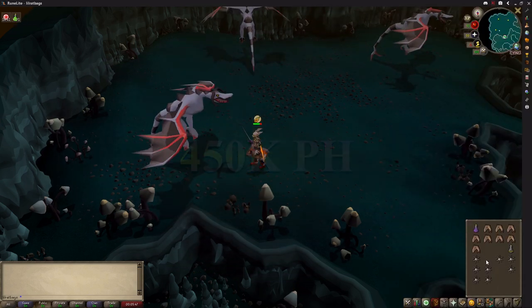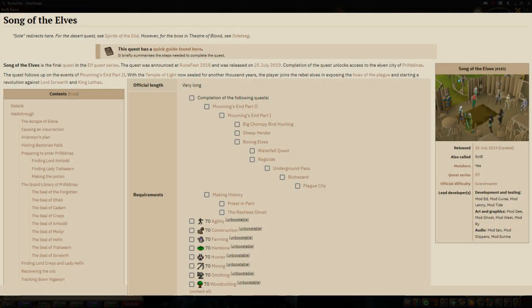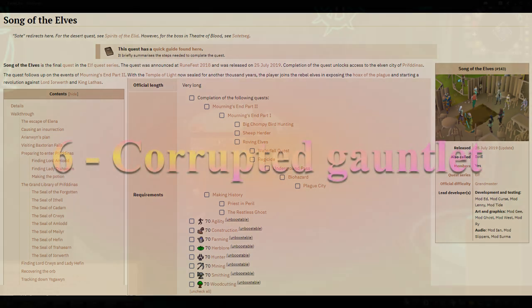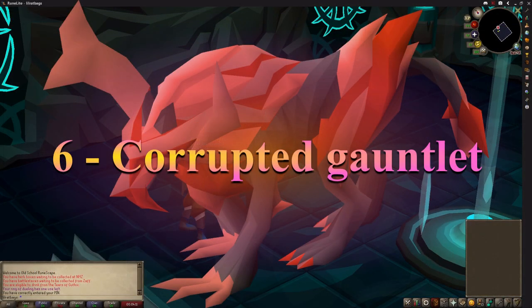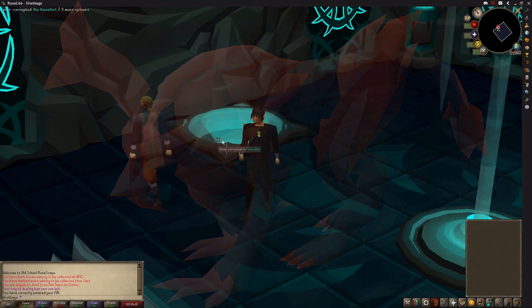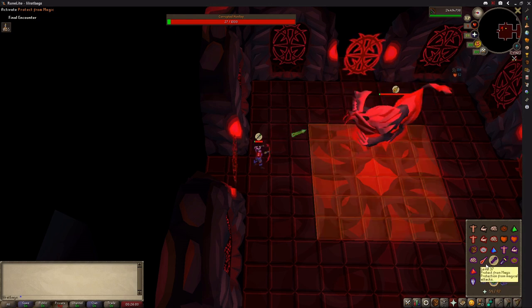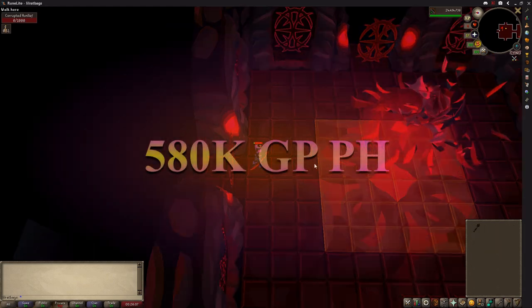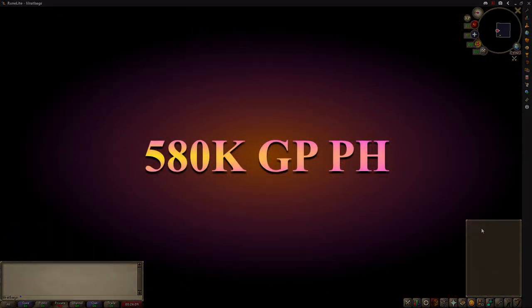In 6th place requires you to complete the Song of the Elves quest and a long quest chain, as well as having 70 in many stats. But once you have those you can do the corrupted gauntlet for a good amount of GP as well as a chance at amazing upgrades such as the enhanced crystal weapon seed, crystal armour and tools. That alone is worth doing the corrupted gauntlet or even the normal gauntlet for, and you will also make 580,000 GP if you can get 6 kills per hour.